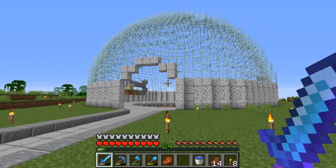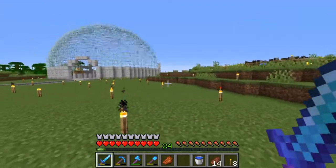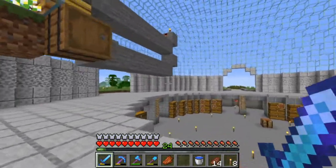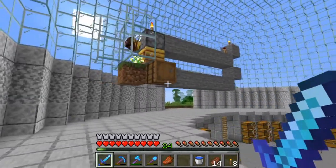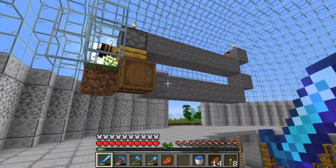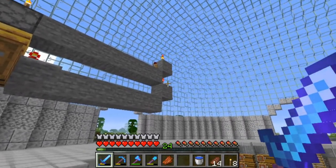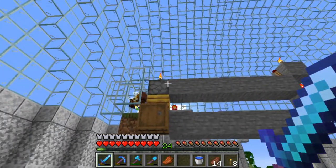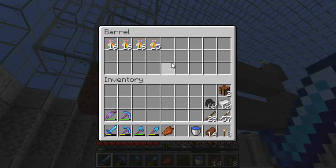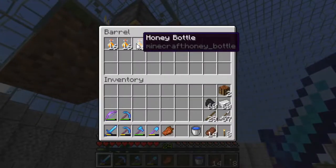Like I said, the whole weekend passed — enough time to build the dome twice, peel back the landscape, completely change my plans, and relocate the sugar cane farm. I also have this automatic honey bottle farm. When this beehive reaches a honey level of 5, the comparator pulls that signal strength out and sends it into a torch, which turns off one torch and turns on another, sending a signal to a dispenser loaded with glass bottles. The result is a whole bunch of honey bottles.